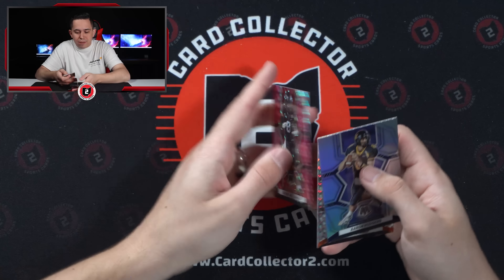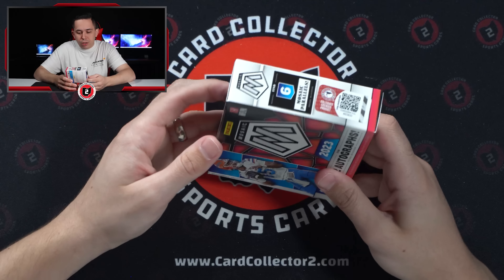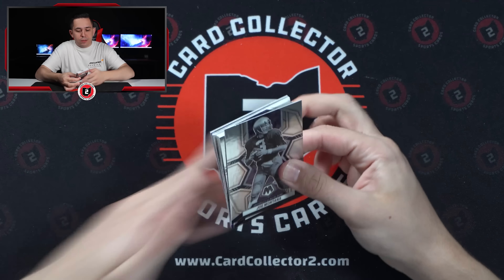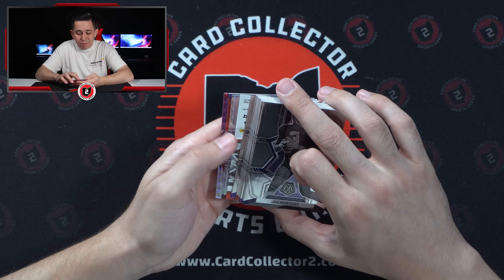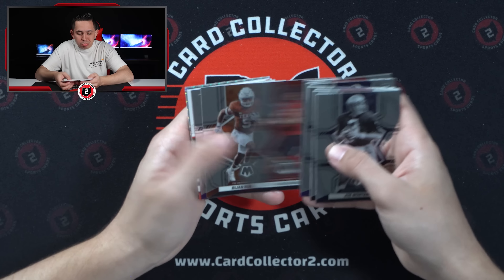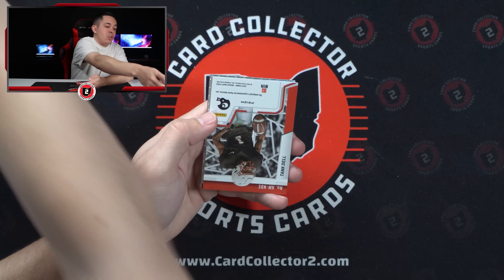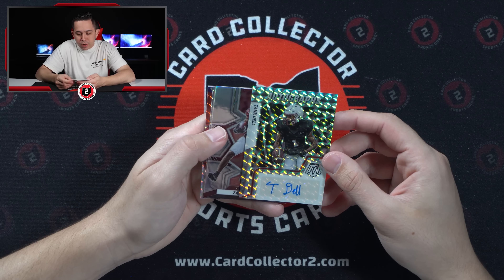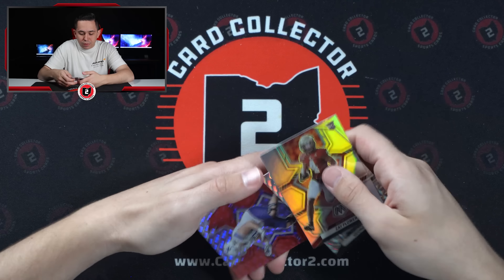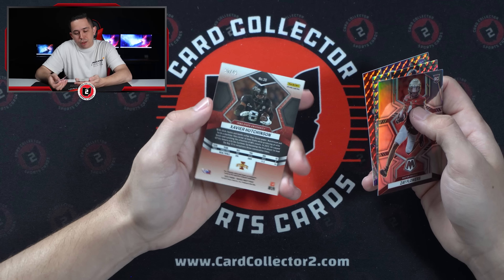Four boxes left. Rough so far, but the first box had the Bijan auto, then we hit two one-of-ones. Hopefully something more exciting coming. Unlicensed again — maybe Georgia again. Georgia. Tank Dell from Houston — going to be getting the ball thrown by CJ, so I think he could be okay. Zay Flowers, Kittle, Peter Skoronski, and Xavier Hutchinson again — I think that's our third Xavier Hutchinson card, 30 out of 49. Sounds like I'm bound to build the Xavier Hutchinson Mosaic Draft Picks rainbow at this point.